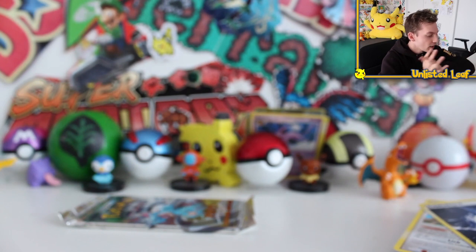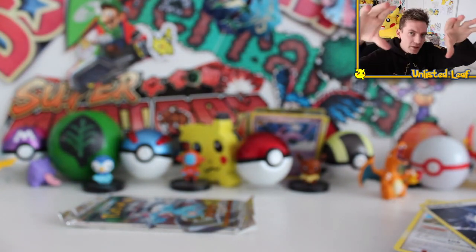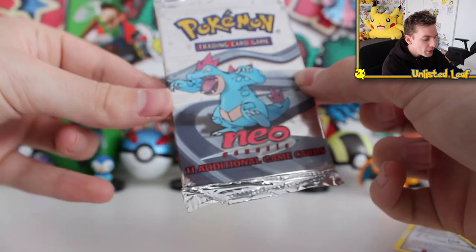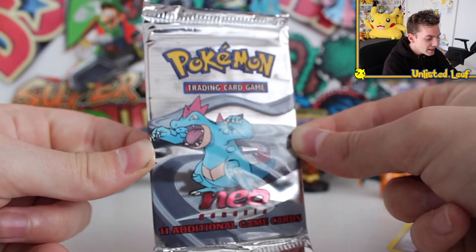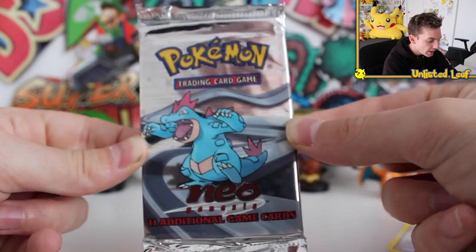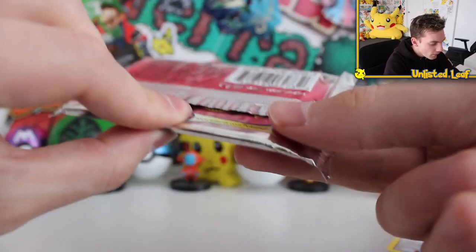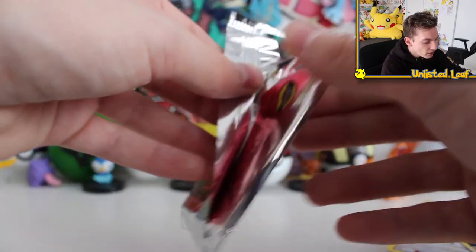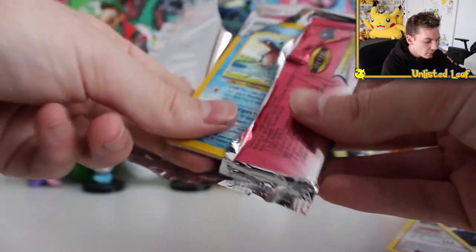That wasn't too bad — that was really, really sick. And I think that was just tantalizing our taste buds, giving us the massage we need to open 11 additional cards in the Wizards of the Coast, before Nintendo bought the TCG — Neo Genesis Silver Feraligatr Pokemon Boost Pack. Let's crack it open. I honestly don't know if I've even opened one of these in my entire life before, just because they're so hard to get your hands on.